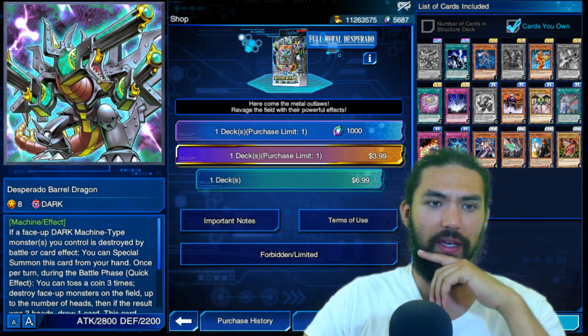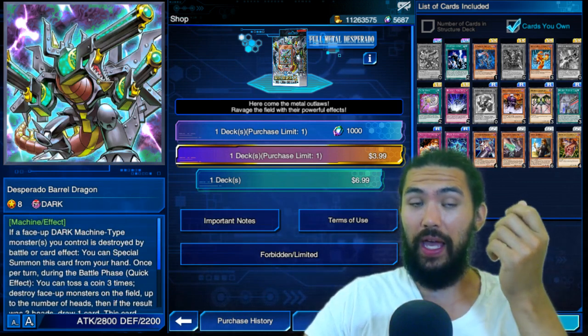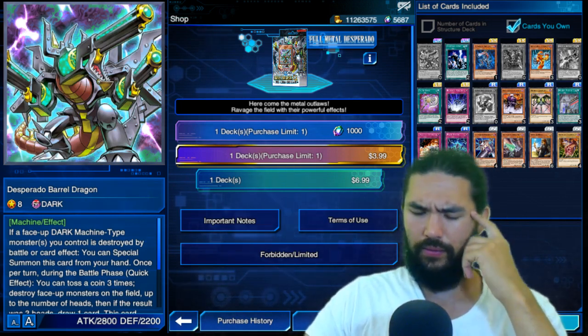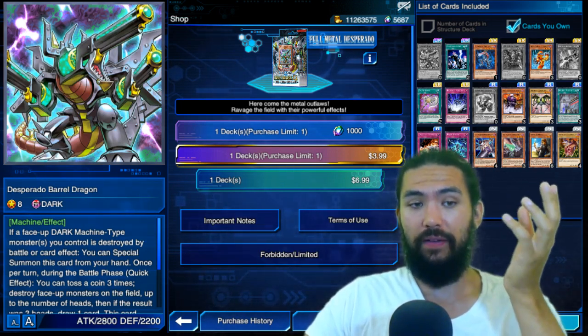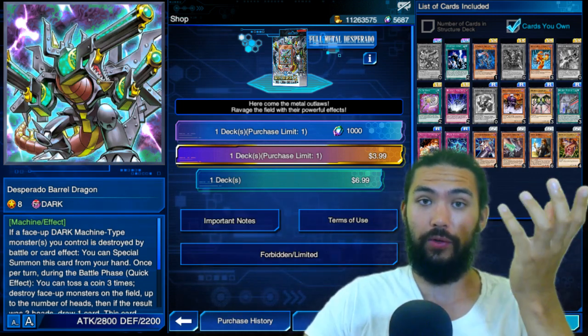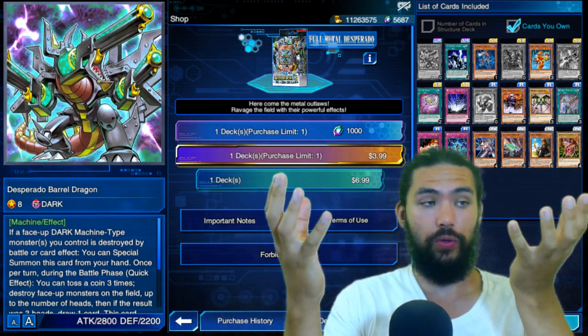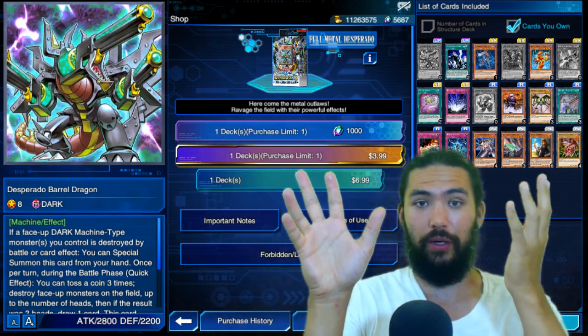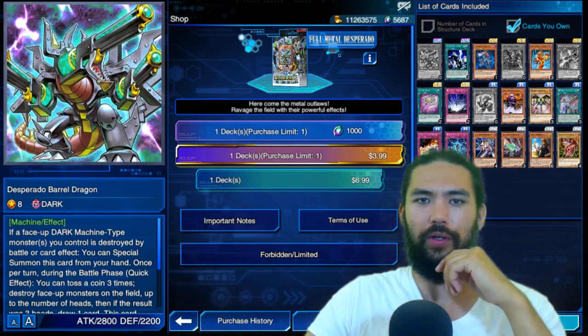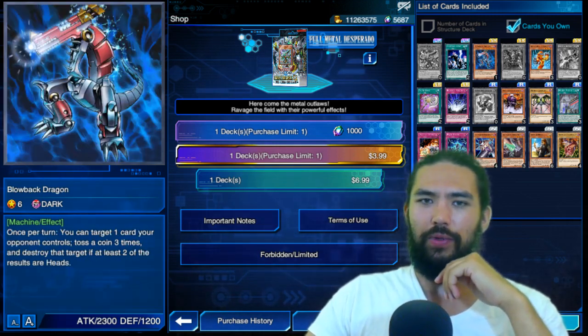But I think if Desperado is destroyed by its own effect and you have another in your hand, that's pretty good. As we're already seeing, you can use Life Point Boost Alpha and Card of the Soul — 5,000 total Life Points, 5,000 attack plus defense — you can search up a lot of Desperado Barrel Dragons. If you're going early in the game, you can have six Desperado Barrel Dragons waiting. That's how we're gonna get that sweet gameplay.